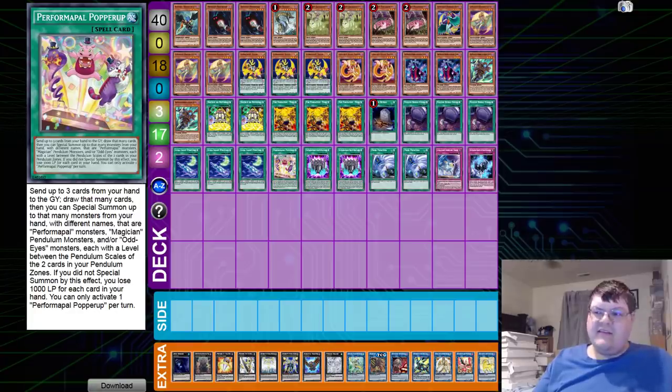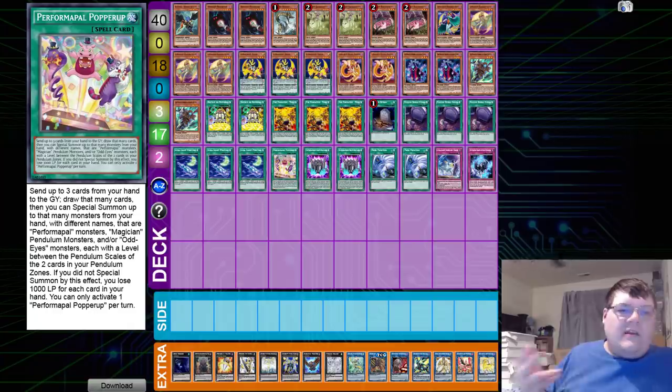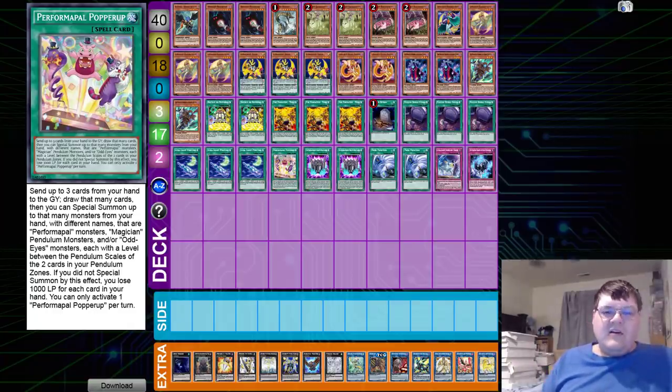So this is TyGang's version of what he's testing — this is version two, testing Performapal Popperup. Popperup says: send three cards from your hand to the graveyard to draw that many cards, then you can special summon up to that many monsters from your hand with different names that are Performapal, Magician, and/or Odd Eyes monsters, each with a level between the pendulum scales in your pendulum zone. If you do not special summon by this effect, you lose 1,000 life points for each card in your hand. Players are looking to this card as basically a Graceful Charity-esque effect, but it's a minus one because it doesn't actually replace itself.